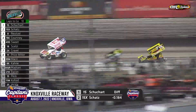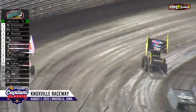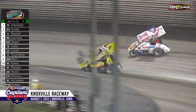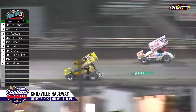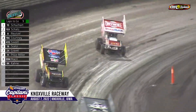Logan Schuhart holding onto the lead, but Donny Schatz is knocking on the door — looking low in turn four, side by side for the lead. Your race is for the lead in turn one. Logan trying to hold him back. Here comes Donny Schatz to the inside. Logan makes a run to the outside. They're wheel to wheel into turn number three. You've got a new leader — Donny Schatz now taking the lead through three and four.